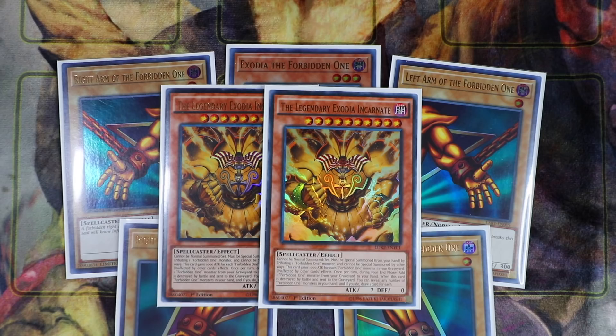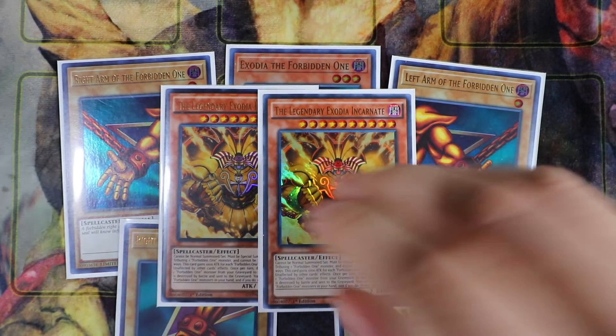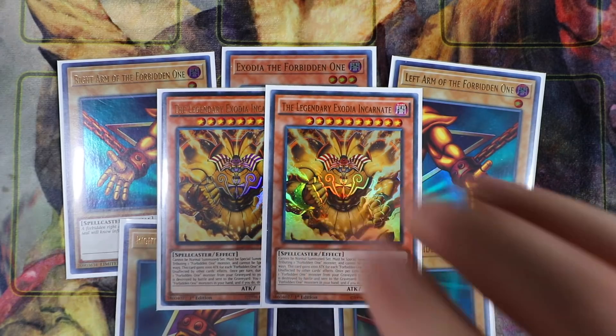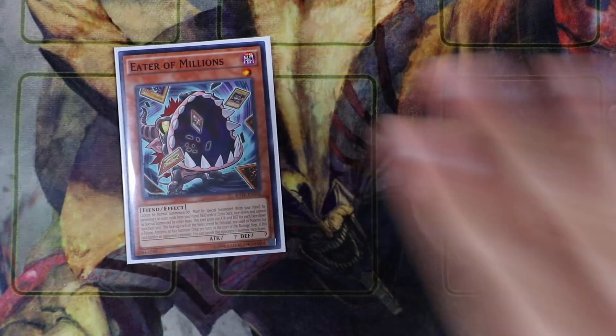So that's pretty much it for the Exodia engine of the deck — two win conditions: buffing up Legendary Exodia Incarnate's attack up to 5,000, and also having all five pieces of Exodia in your hand is another win condition. The next engine I'd like to introduce is the brand new stun engine for this deck.